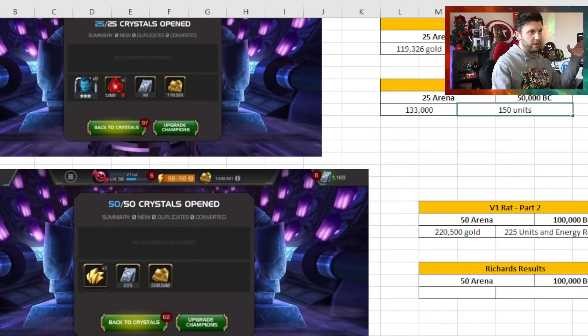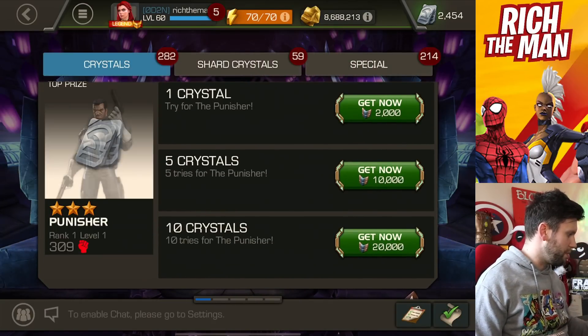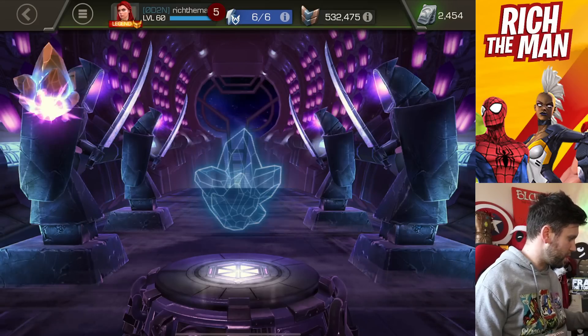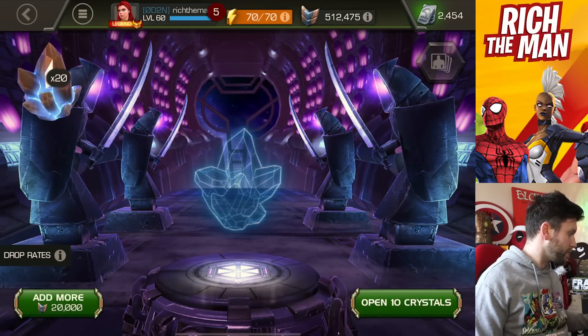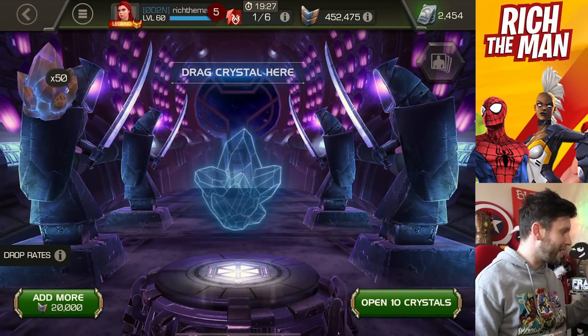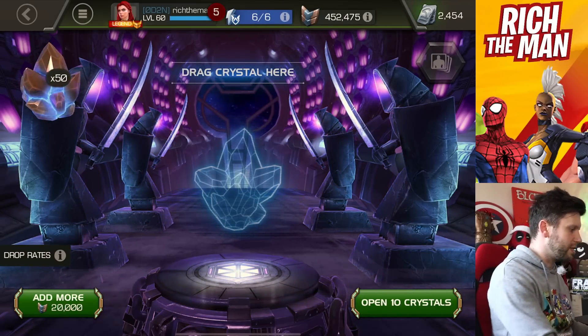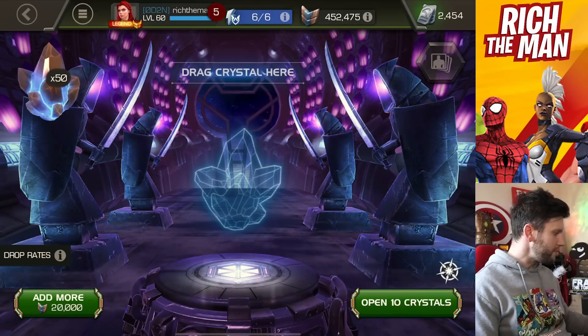We then move on to v1 Rat part two, which is 100,000 battle chips - basically twice as much. He got 225 units, an energy refill, and 228,500 gold. Now it's my turn to see what I can get. I'm going to purchase 10 crystals and go in deep - one, two, three, four, five lots. I nearly clicked it again - that would have been a mistake. So there's the 50 crystals. 225 units is the score to beat.